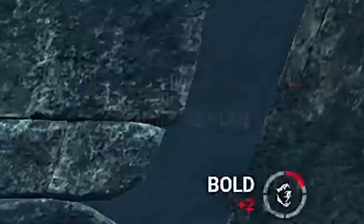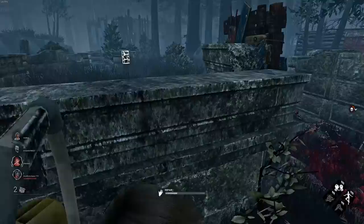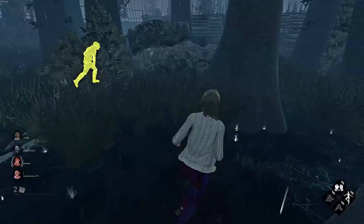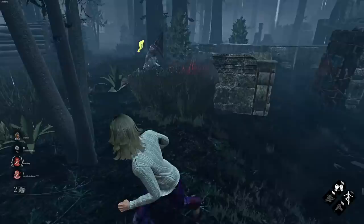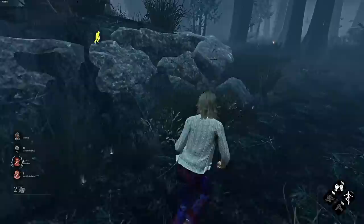I'm just going to run for it. He has Make Your Choice — shit. Is he coming here? He's right there. I really don't want my teammate to be chased again. Please just hit me instead or something. He's not going to chase me and I don't want to take a blind hit for nothing. I'll take a hit if it saves them, but not if it just extends it for like two seconds. I need to lead them away from the gens because I know my teammates want to work on the gens.